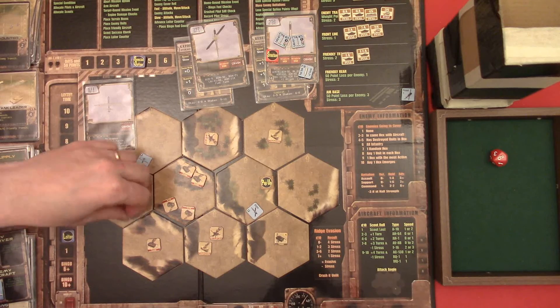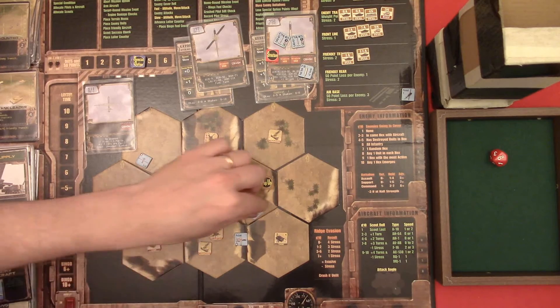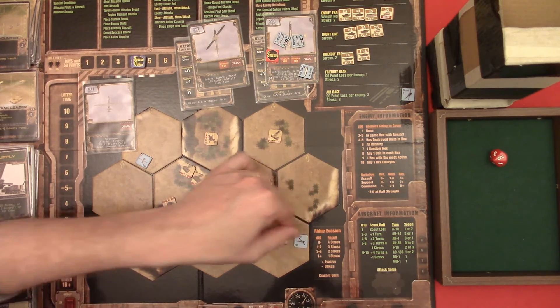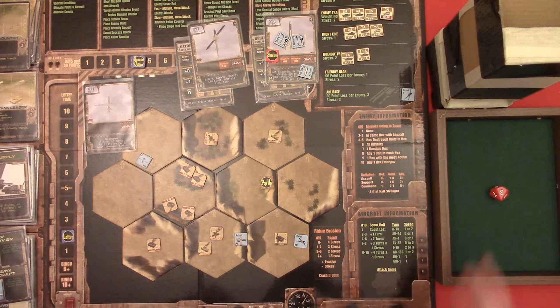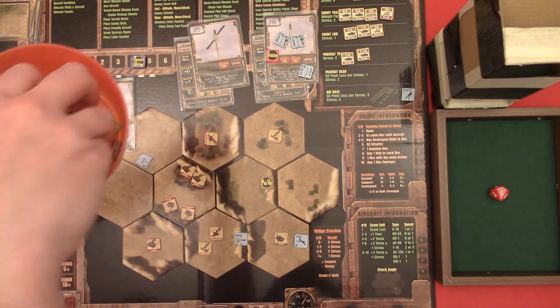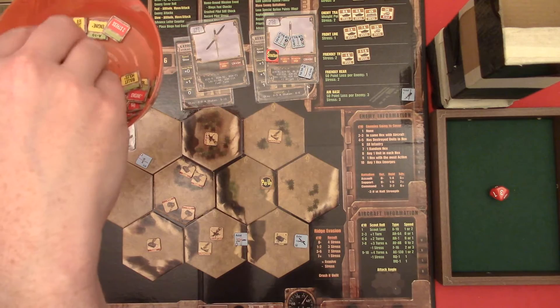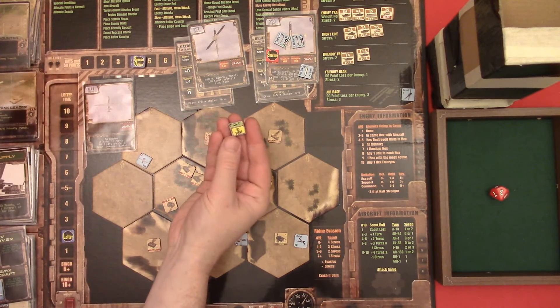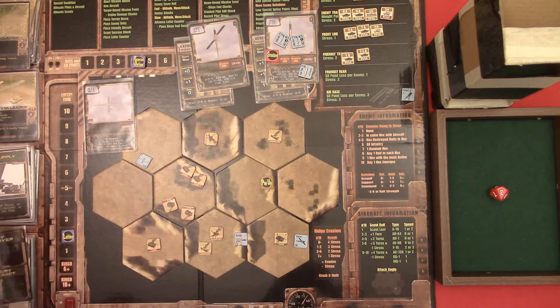Let the tank destruction flow through for you - it's gonna move two. Gator is gonna move here and use his cannon - no, he needs an eleven, so that's useless. Enemy gun attack - they're gonna attack with one yellow against Gator, and no strike. It's the green, so we're good.